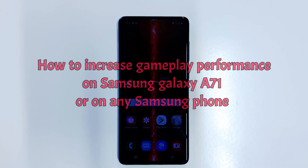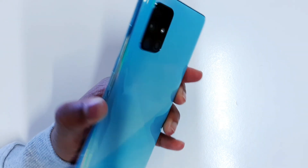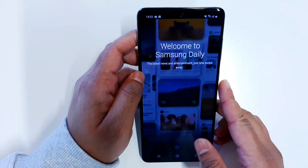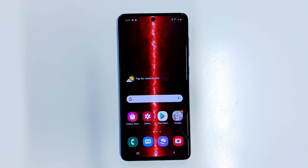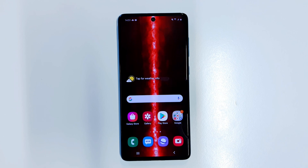Welcome back. In this video I'm going to show you how to increase the gaming performance on your Samsung Galaxy A71. I have the Samsung Galaxy A71 in front of me. The Samsung Galaxy A71 has a 6.7-inch Super AMOLED Plus display with Full HD resolution. It is packed with the Qualcomm Snapdragon 730 on the global version and the Snapdragon 730G in the Philippines, with an octa-core processor and an Adreno 618 GPU.